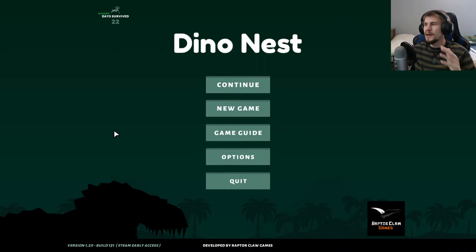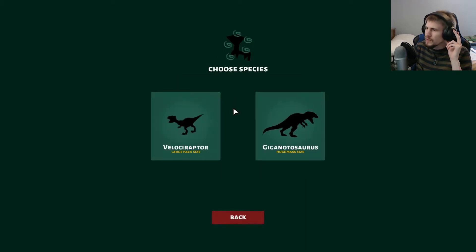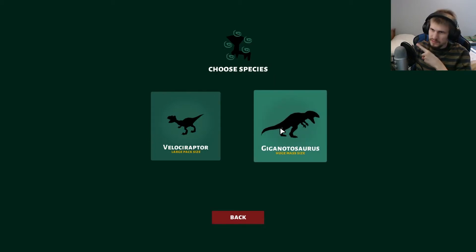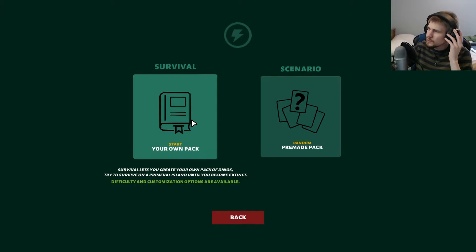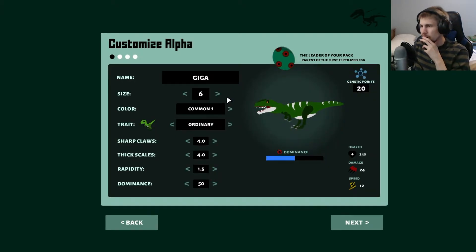I'm going to take this and completely start fresh again, but we're going to do something a little different this time. Yes, I'm going to overwrite save one. We could either start with the lost raptors, but I'm going to go for the Giga first, because we've done raptors for six episodes. Let's try out the Giga. We'll do survival with our own pack — they start at size six.